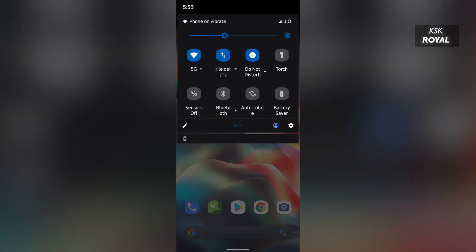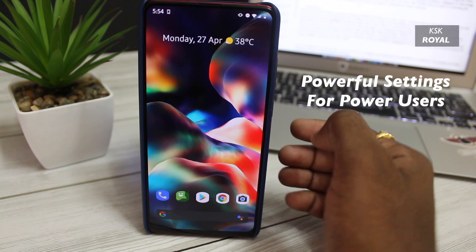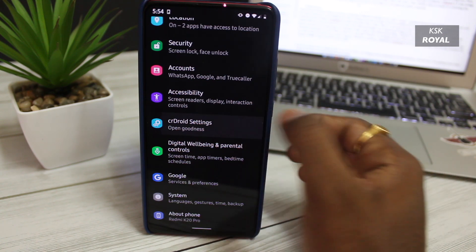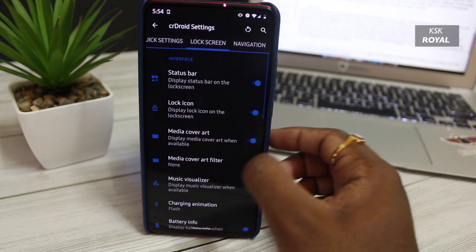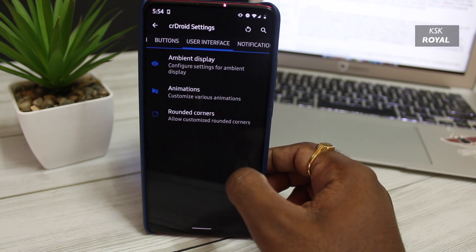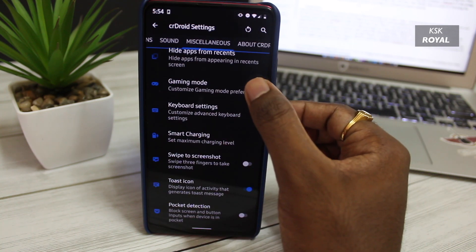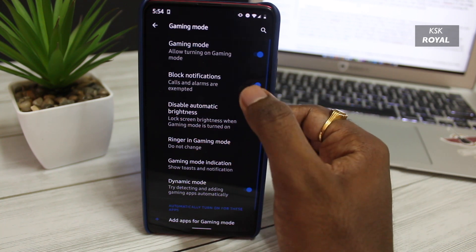For power users who want to customize their phone to the next level, CRDroid comes with numerous options within the settings. These advanced settings let you customize the status bar elements, navigation bar, lock screen, animations, notifications, and more. One feature that caught my eye is called gaming mode — keep in mind this won't boost performance, but it does block notifications and disables auto brightness while playing games.